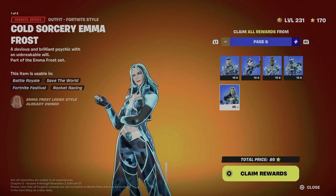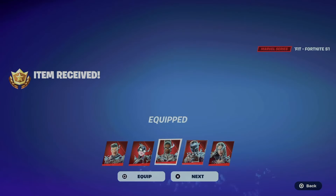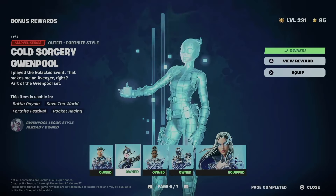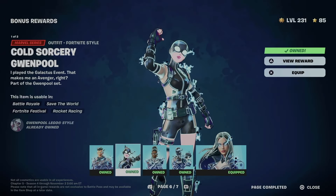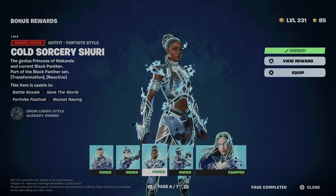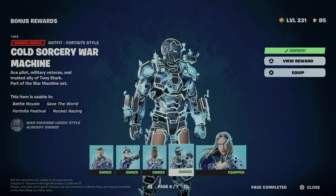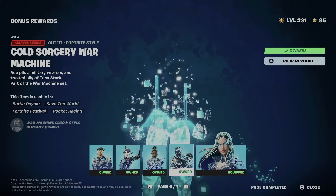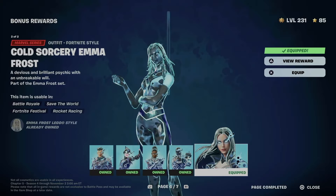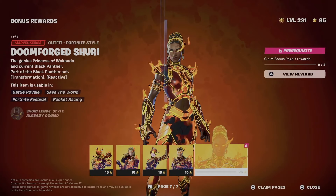Moving on to page number six — same thing, square and hold X — and we can equip everything. We unlocked this skin which comes with two styles: the normal one and then a sync variant. We get it without the full outfit and then with the outfit. Then we unlock this one without the helmet and with the helmet. And then this one also comes with two styles.